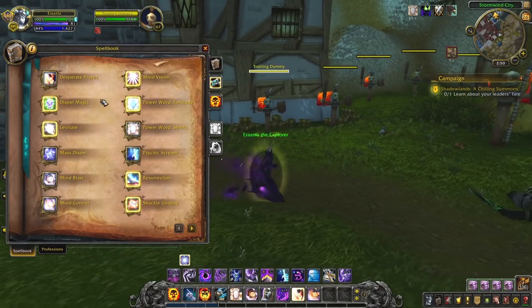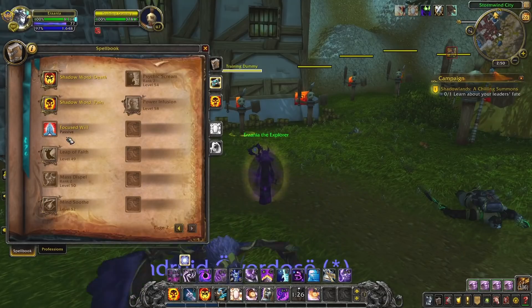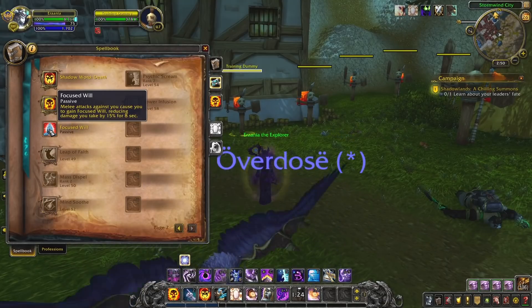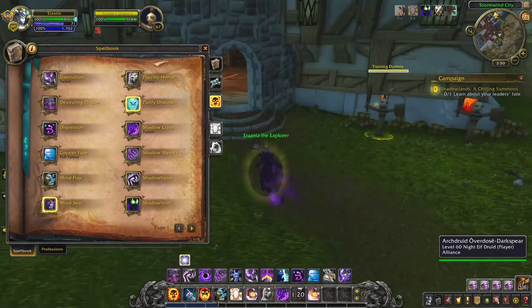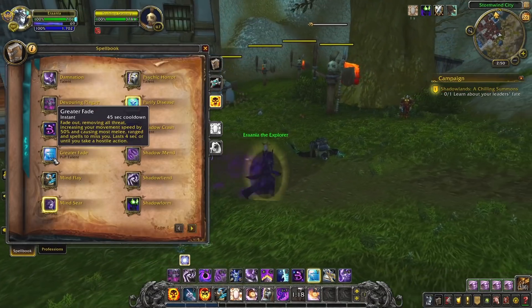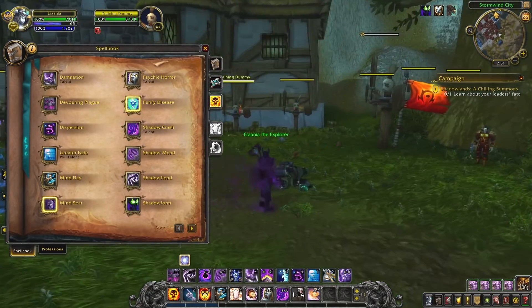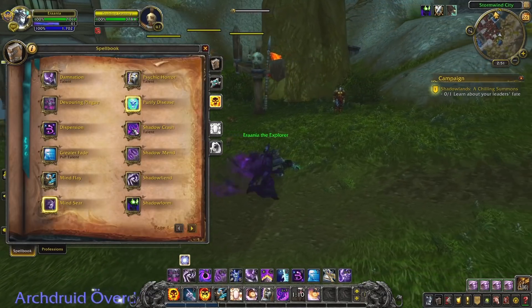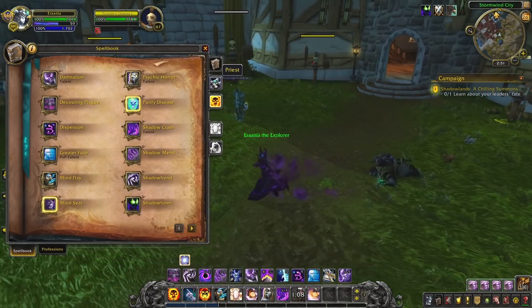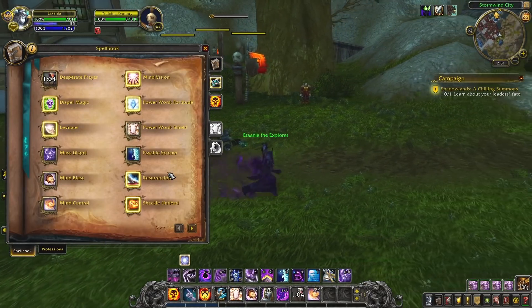I think they can still use Power Word Shield, Desperate Prayer, and maybe a couple of other minor abilities. But generally it's not going to make a huge difference — you're not going to be able to use Dispersion or Fade, which are the two abilities that keep Shadow Priests alive the most. Let's do a line-by-line of what the abilities do so when you see them in Arena, you're not super confused.